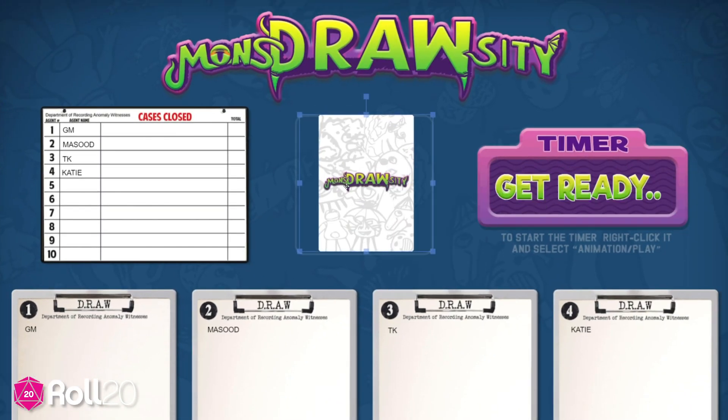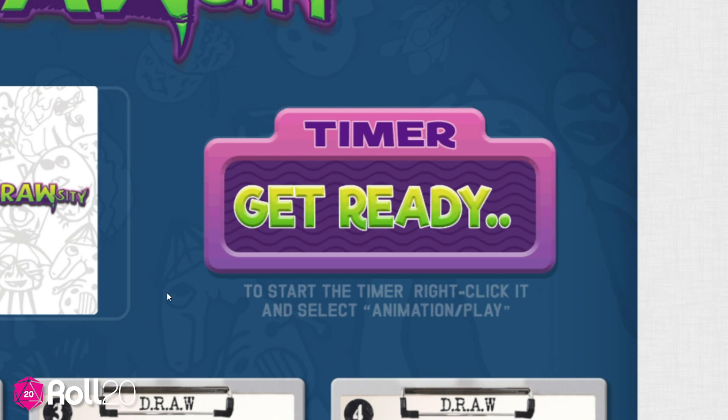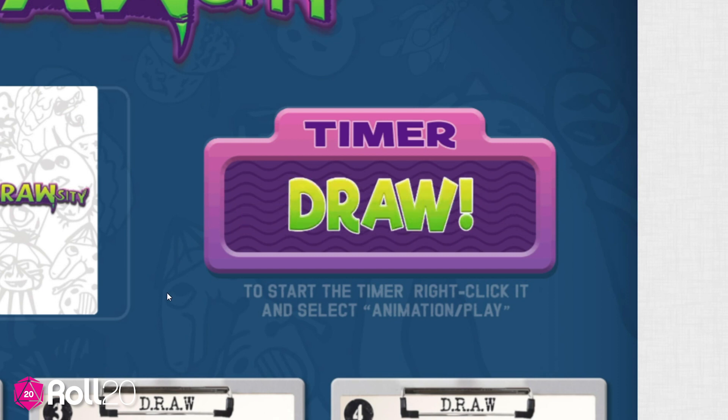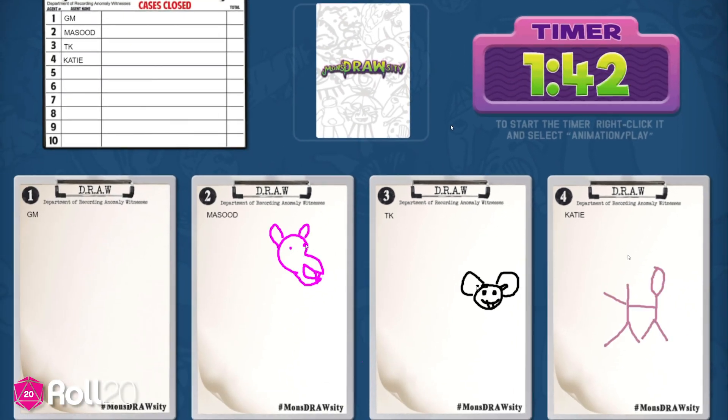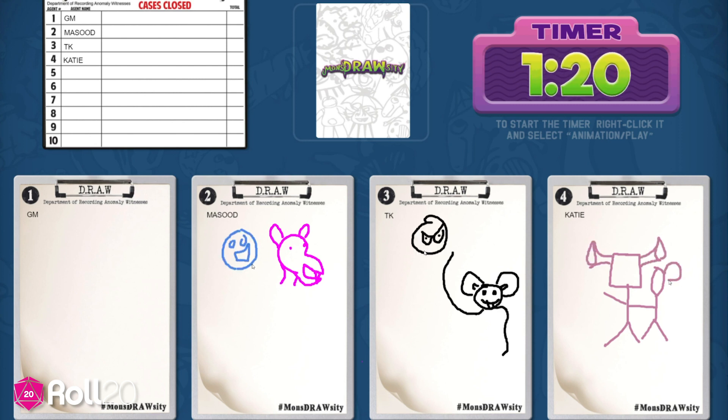The witness will have two minutes to begin describing their anomaly as best as they can. No need to reset the timer — it'll give you a little buffer to put your card face down, and then it'll start the two-minute timer. During these two minutes, the other players will attempt to draw the anomaly based on the description the witness gives. The witness may describe the creature however they like, but they can only use words.